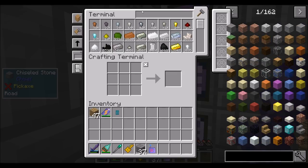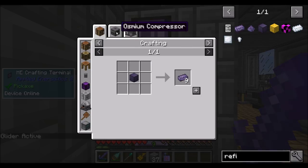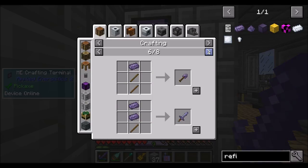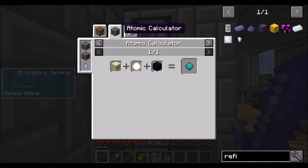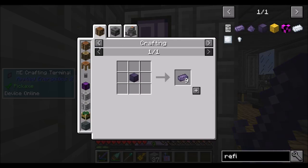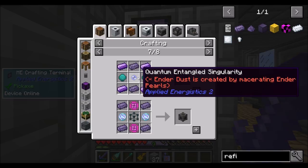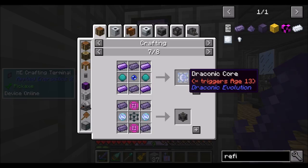Refined obsidian is something we're going to need to work on. Apparently refined obsidian is required to get into some draconic stuff. And looking at the recipe — you require a quantum entangled singularity for each draconic core? And end diamonds? For each draconic core? Because you use draconic cores a lot in Draconic Evolution — a lot, a lot. That is painful.